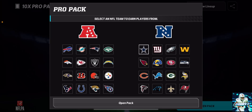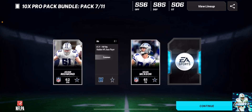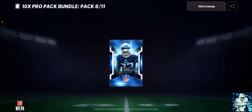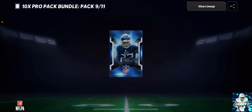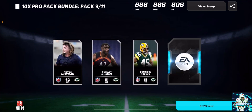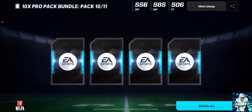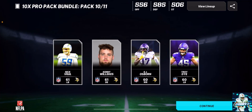Pack 7 out of 10 — let's do the Cowboys, because why not? Adam Redman. There's a Cedric Wilson, 61 overall. Nothing good there. Pack 8 out of 11 and we're still yet to pull anything that's not a common player. The Bucks gives us a 62, Aaron Stinney. The Packers gives me nothing. For the last one, let me go with the Vikings. Troy Dye, KJ Osborne, and nothing good at all.